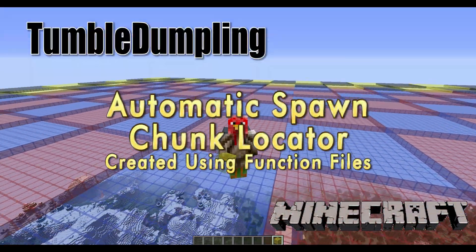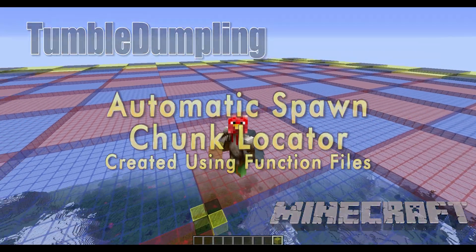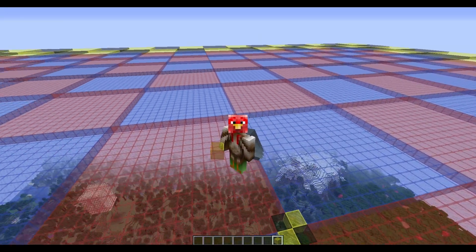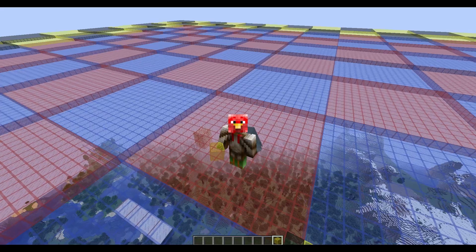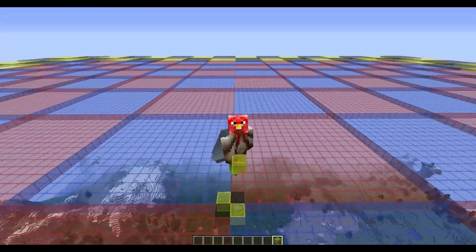Hello, this is TumbleDumpling and welcome to another video. It is time to unveil one of my more favorite function builds that I just completed. I've finally built a function file that will actually find and locate your spawn chunks for you, and it'll give you a graphical layout of stained glass to show you what it looks like if you want it to.